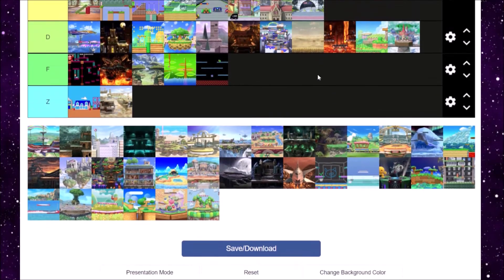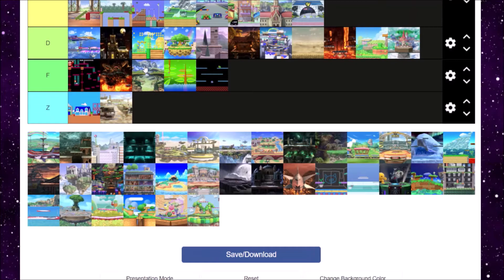Rainbow Cruise — I don't like stages where it's hard to kill and then it just starts scrolling. They're cool levels for one-player or two-player, but anything more than two players these stages suck. And Smash is meant to be played with more than two players. Yeah, that's right, competitive fans — I'm calling you out. Rainbow Cruise is not a fun level. F tier.